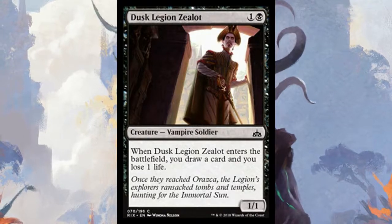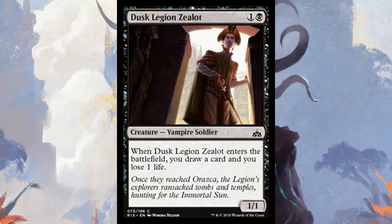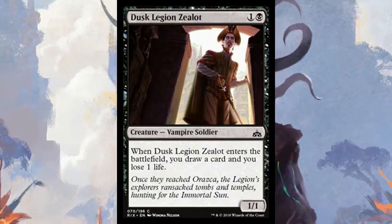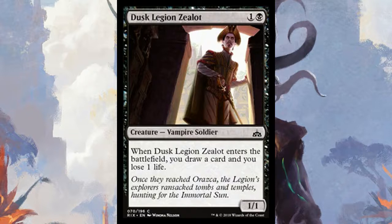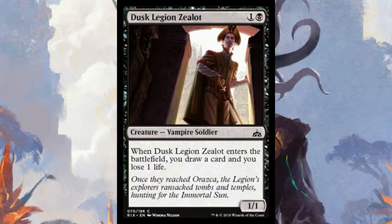Dusk Legion Zealot is a two-mana 1/1 — when it enters the battlefield, you draw a card and lose one life. It's basically Phyrexian Rager, which was a three-mana 2/2 that also draws you a card and makes you lose one life. This is better because it costs less and it's on a vampire, giving you tribal synergy. Still good in black regardless.